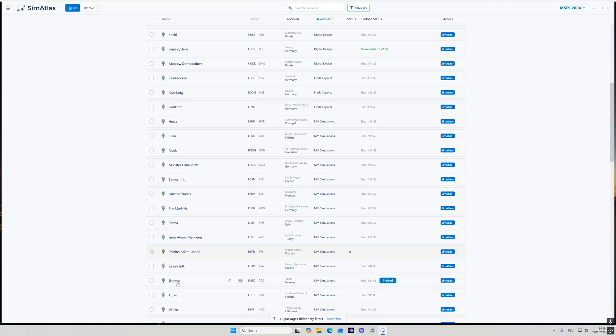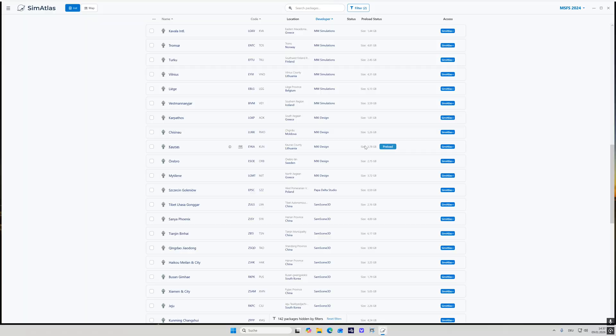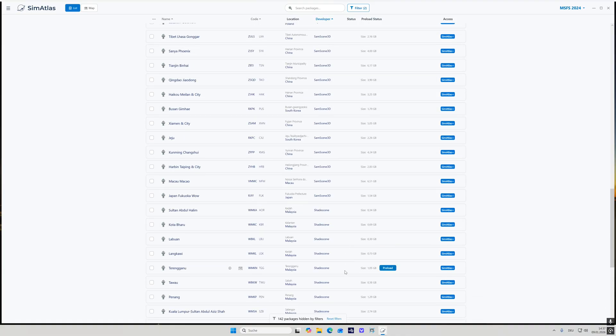There's a lot of stuff I really want to fly to, including Tromso as a nice winter destination, Frankfurt Hahn which I've never had in the sim before, and Nuremberg as well. Admittedly the big major international hubs are typically not to be found in here at the moment, but maybe this will change going forward.